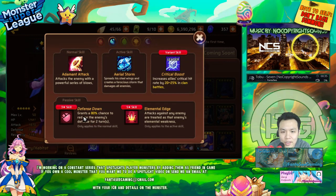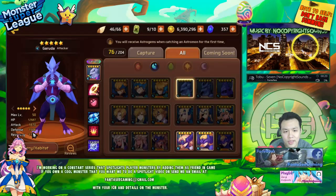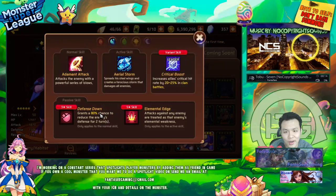The water Garuda has Defense Down at 80% chance for two turns, which is really high compared to a lot of other defense breakers. He also has Elemental Edge, making him good for clan battles. His variant skill is also good for clan battles and he's attack type, so he'll just dish out as much damage as possible.